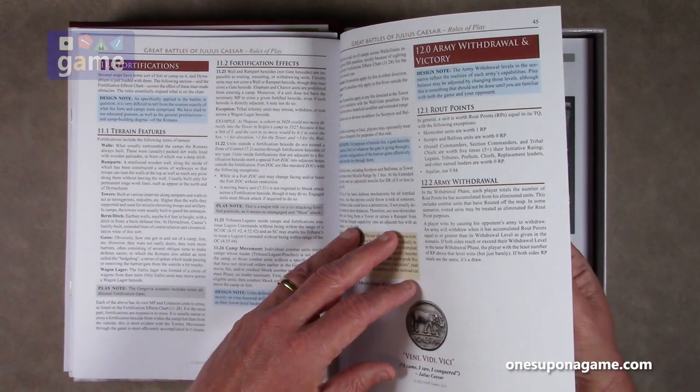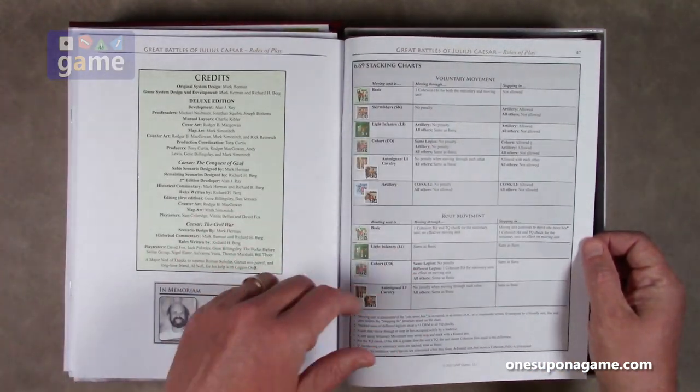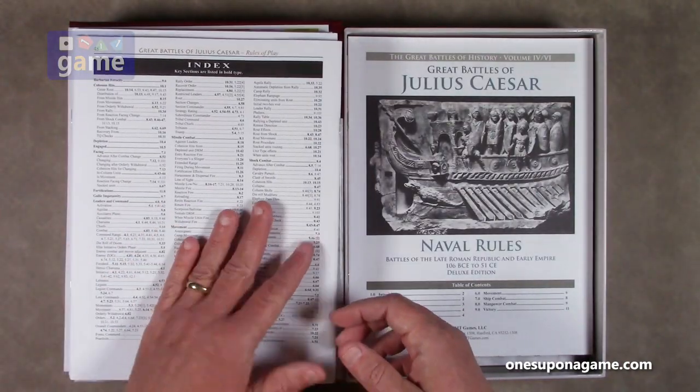We have fortifications, army withdrawal, and victory. Then we have our credits, stacking charts, and the index.